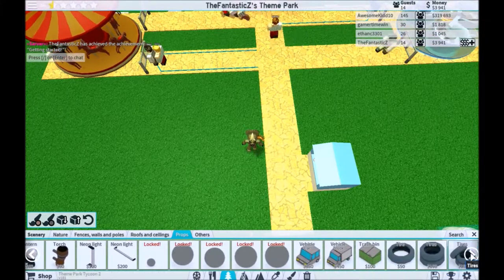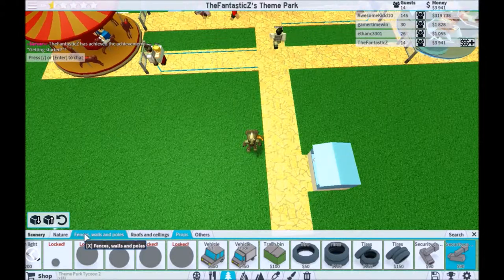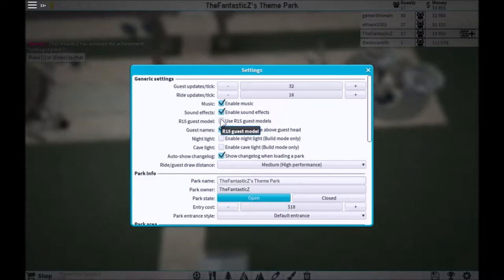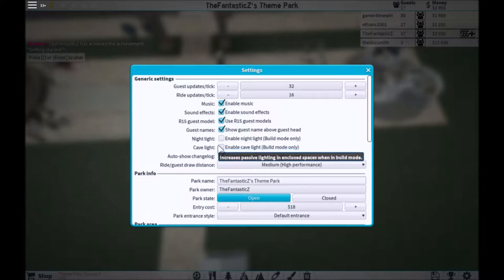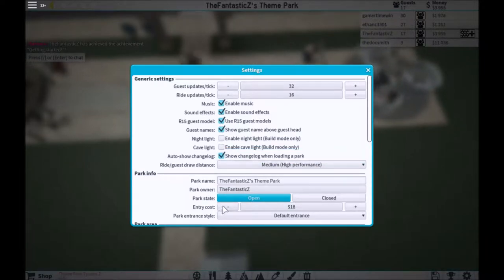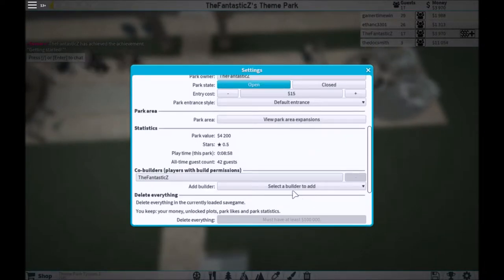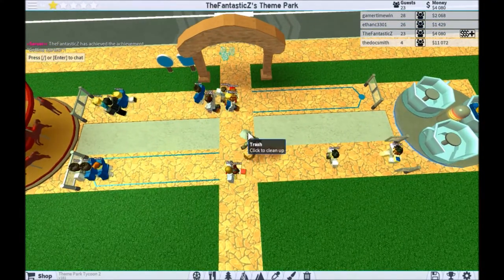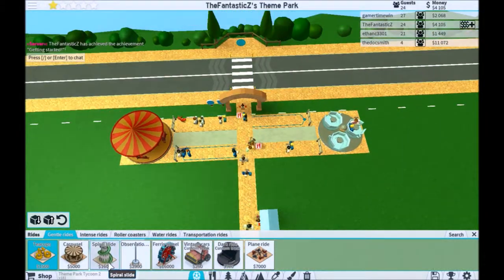In this game there's neon lights, tires, security — they've got everything. R15, I love R15. Enable nightlight, cave light, entry cost. I think we'll make it $15. You can even add your own builder. Get the other stuff as advanced stuff.